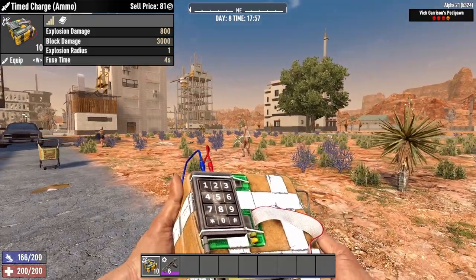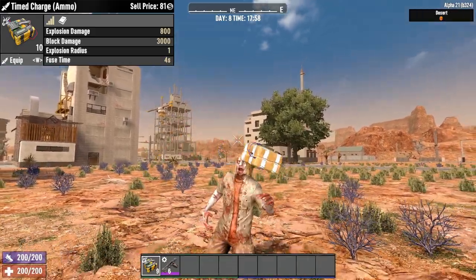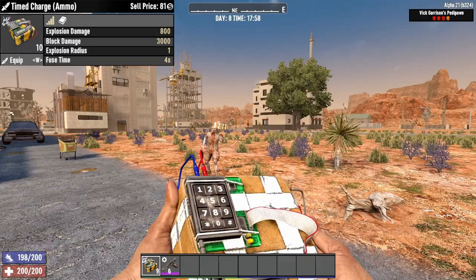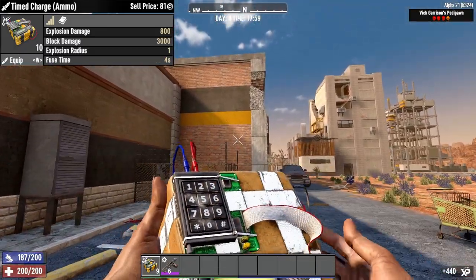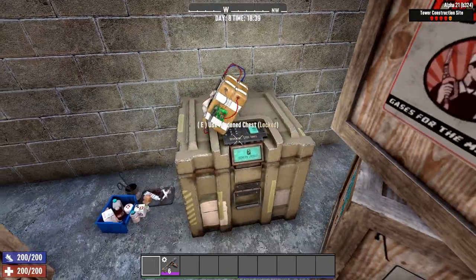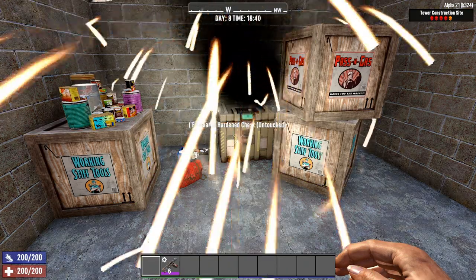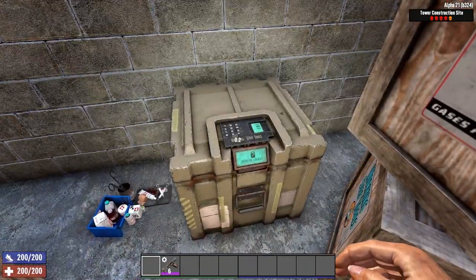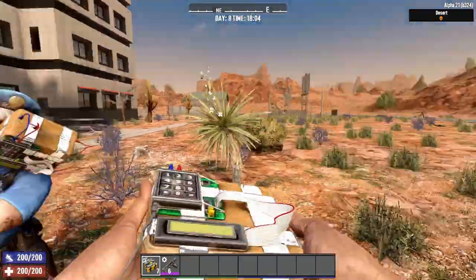Our last throwable is the time charge. These are a small explosive that have a 4 second timer and 1 block area of effect. With a lack in blast area, they make up for it in damage with 800 points of entity damage and a massive 3000 block damage. These are best used to open locked boxes. They can also take down almost all zombies if you get one to stick near their head.